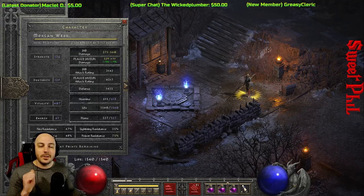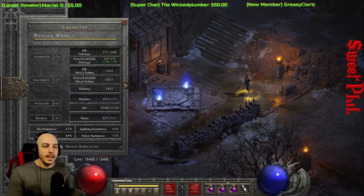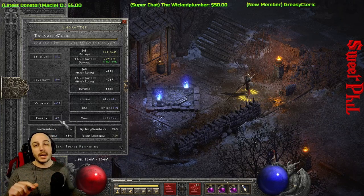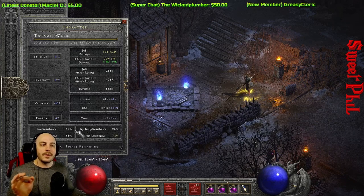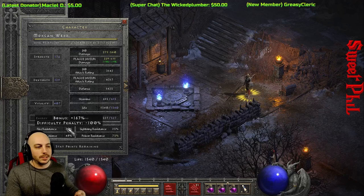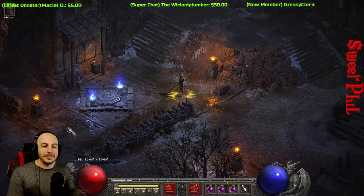I did not particularly worry about resistances — I decided to go pure damage as much as possible on this build. If you wanted more resistances, you could put different small charms underneath the skillers to get your resistances. I had Magic Find Charms, a Life Charm and stuff like that. I mainly was focusing on getting damage on this build.